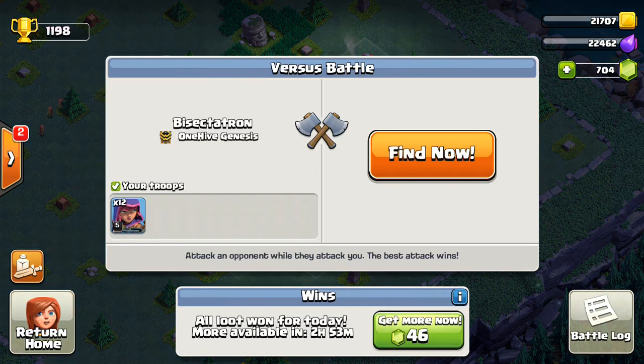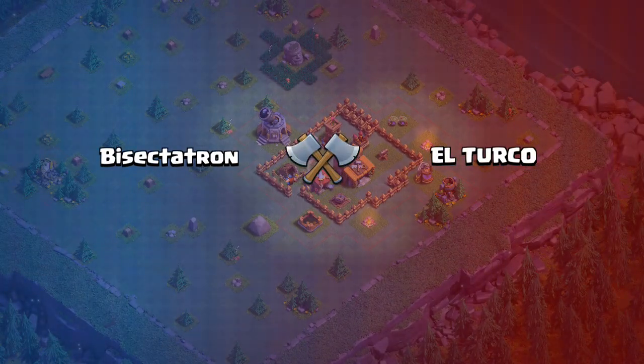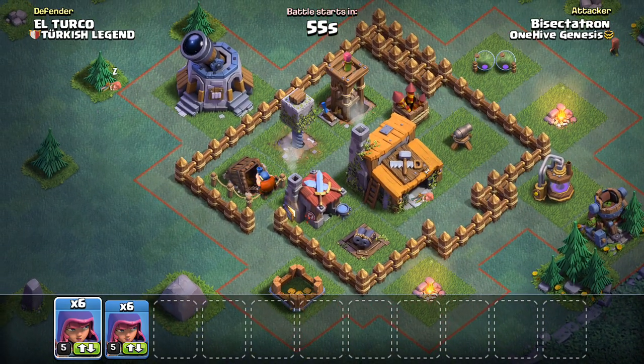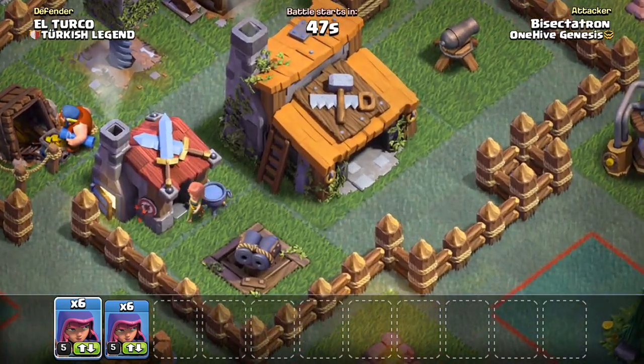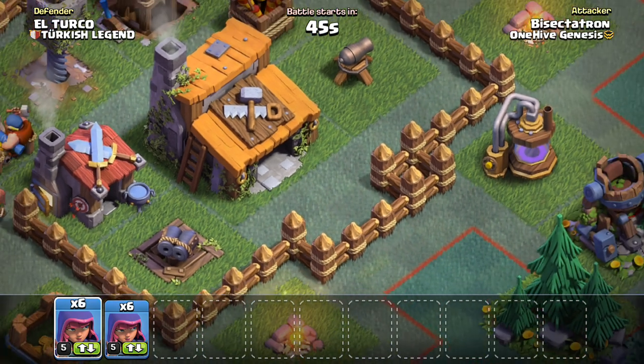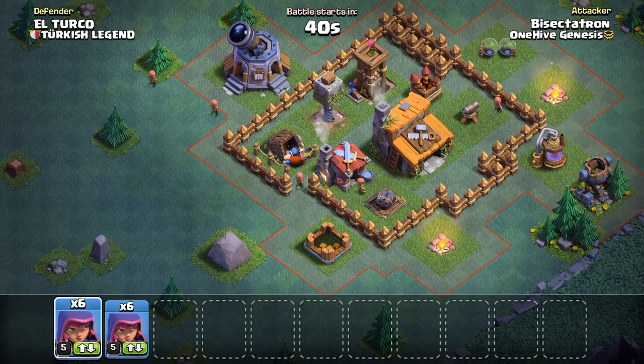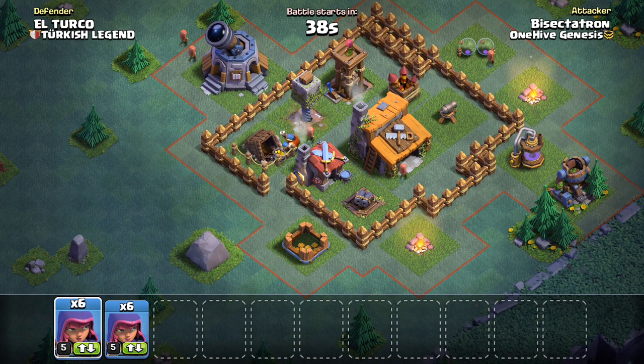Let's do another attack and show how good this strategy really is. Next base — a little bit more developed. They're all putting their Builder Hall in the middle, but little do they know this is not a good strategy. Most likely a Tesla there — just keep that in mind, probably a Tesla there given the gap in the base. He looks like he's high enough level to have one.